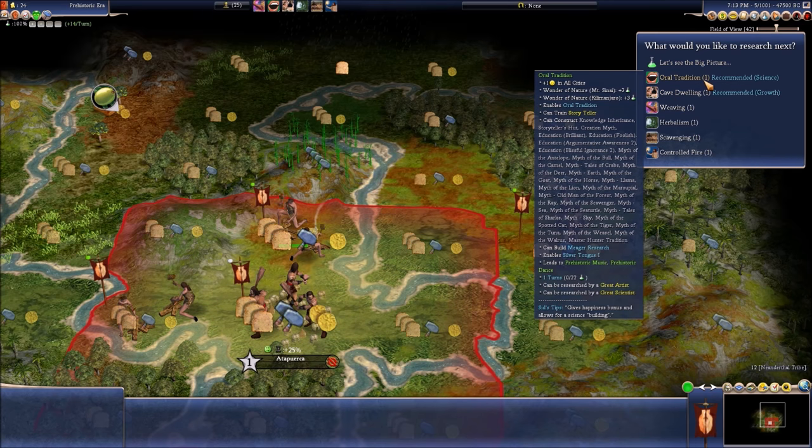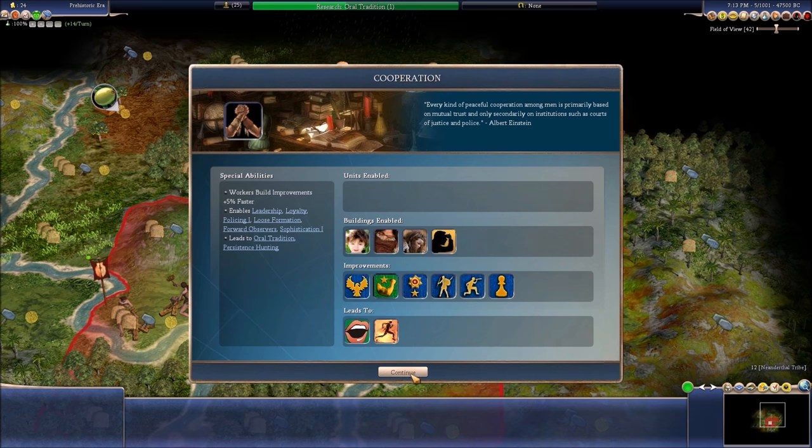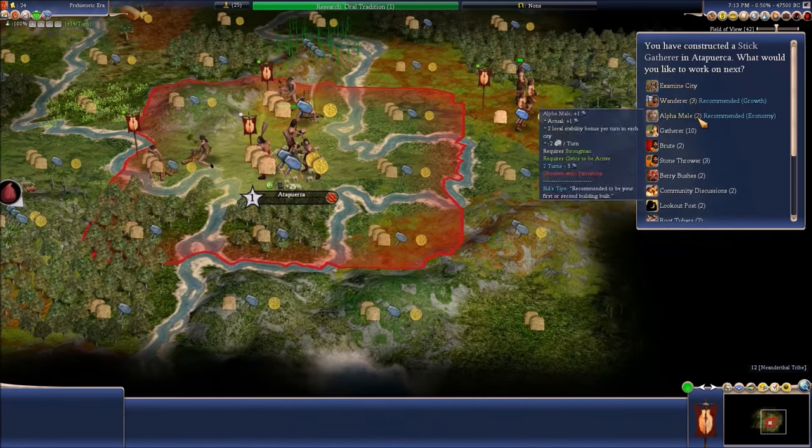Let's get oral tradition so we can get a new civic. Cooperation is very fun — it's primarily based on mutual trust.